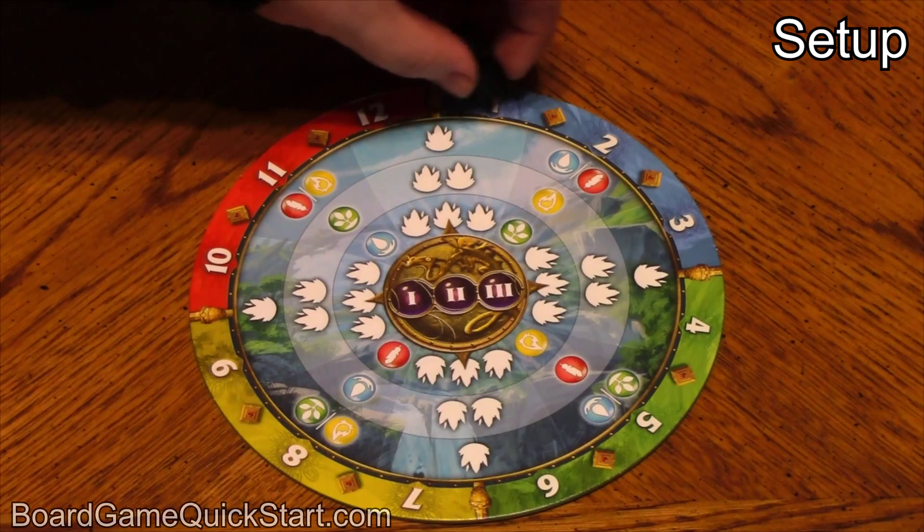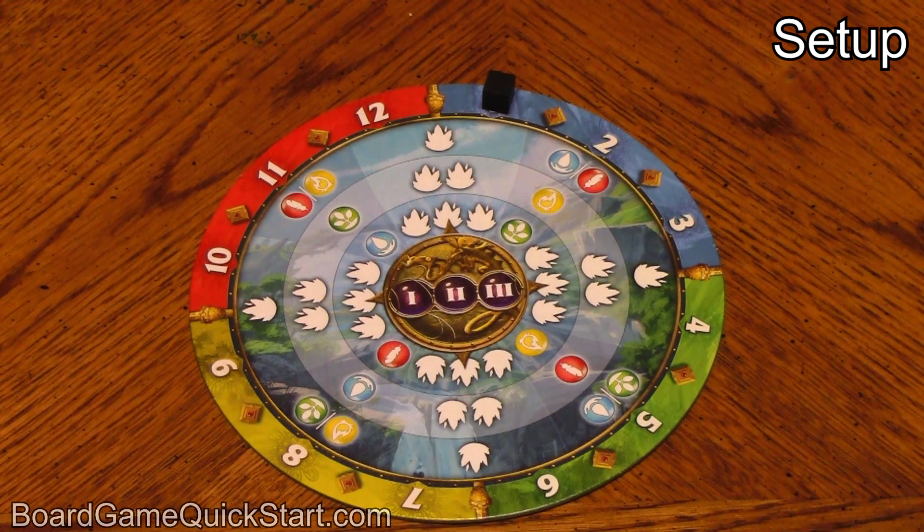Place one of the black cubes on Month 1 on the outside of the wheel, and the other black cube on the Year 1 mark in the center of the wheel.